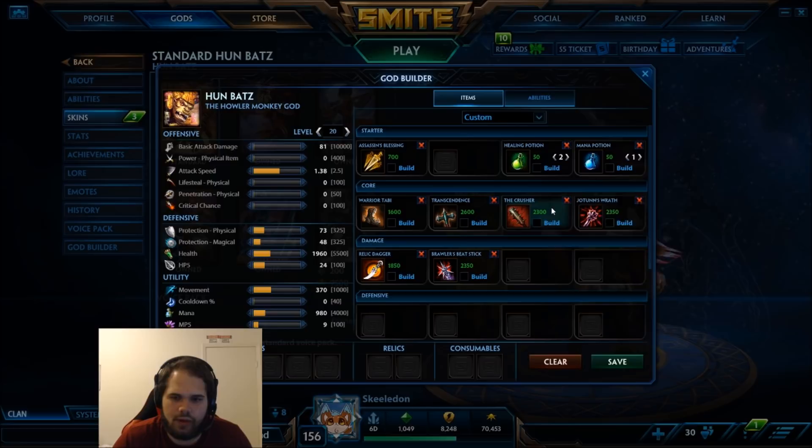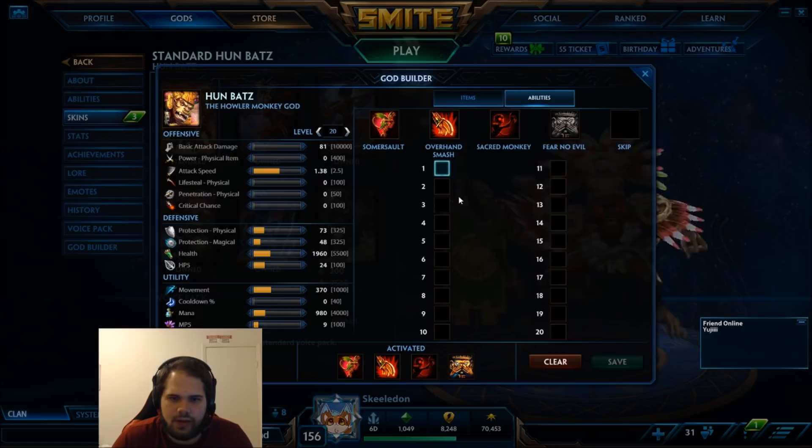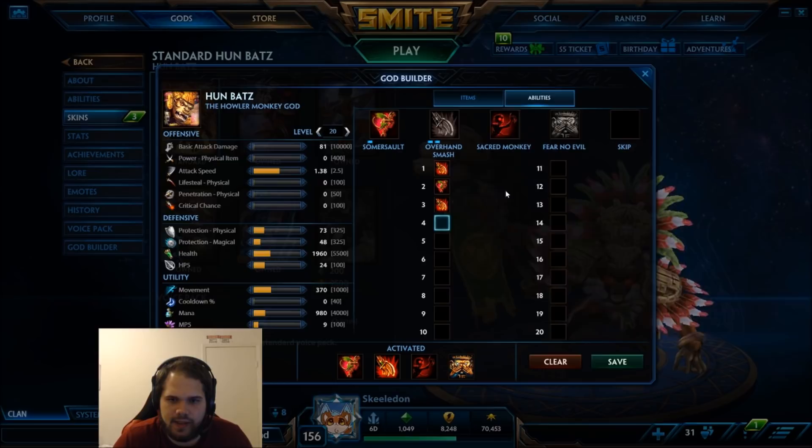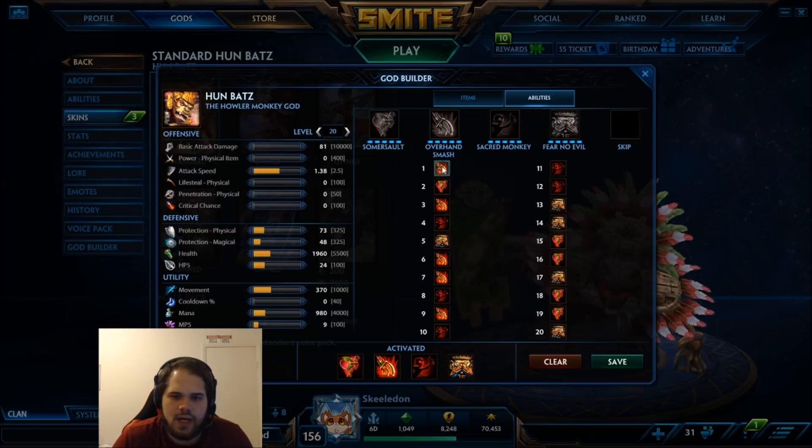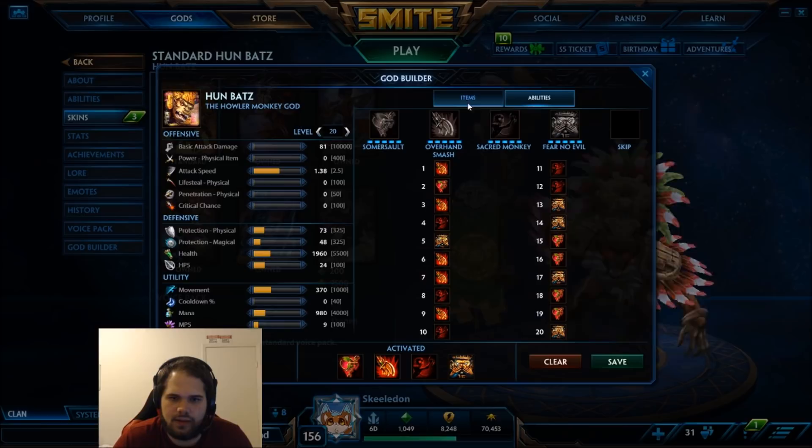For abilities: take Somersault, then Jump. I put two points into Jump, then Sacred Monkey, then Ult, max Overhand, max Sacred Monkey, then Fear No Evil. I go two points in Jump because three does out-damage it, but I prefer two right now — the three has a higher cooldown as well. You're missing five damage but you make that up; it's not a big deal.